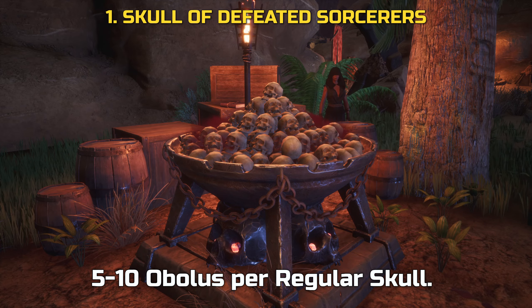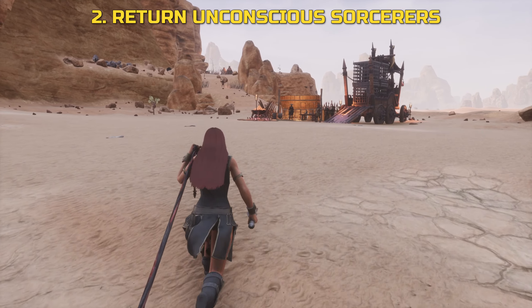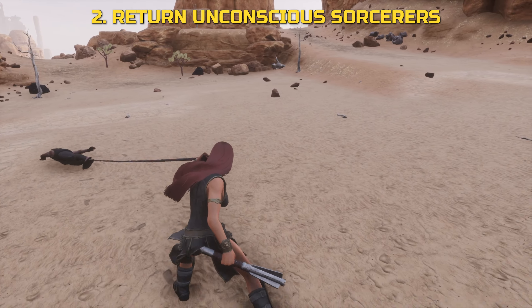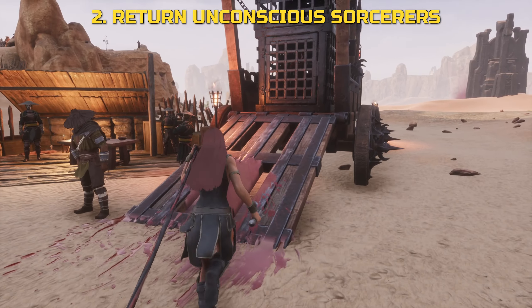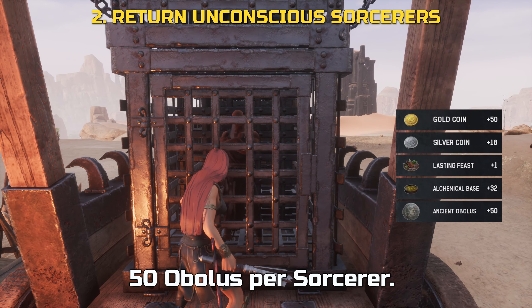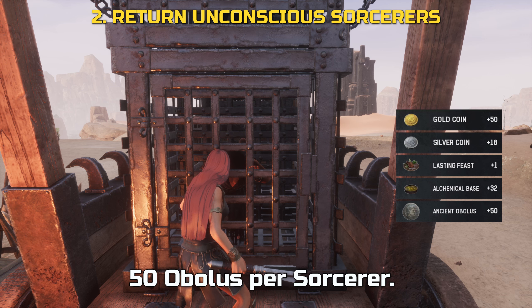Alternatively, you can return unconscious sorcerers for imprisonment. Instead of killing them, knock them out and drag them to the closest camp to claim a few more Obelus. You can bring sorcerers of any tier — there's no difference reward-wise. Once delivered, this will also visually fill up the cages. You will get 50 Obelus by doing this.